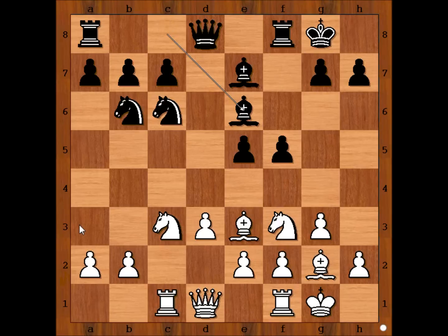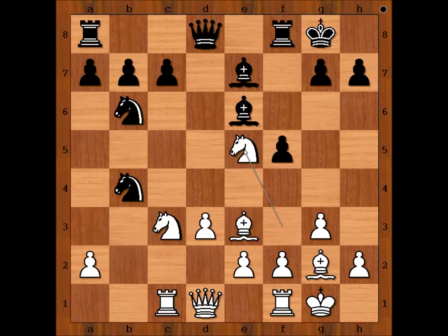a3 is a very popular move in this position, intending b4. Anand played b4, offering a pawn for free. Is it really free? Hammer played a6. If knight takes on b4, knight takes on e5.